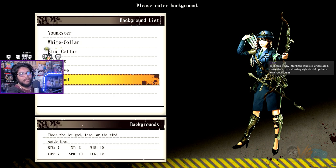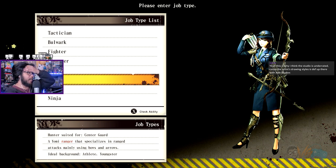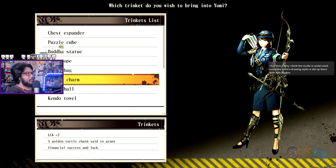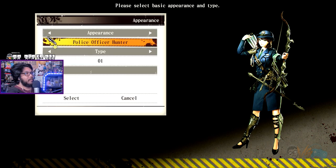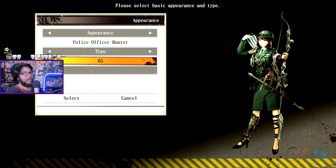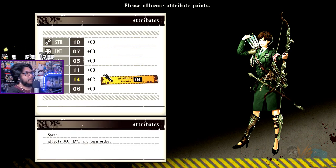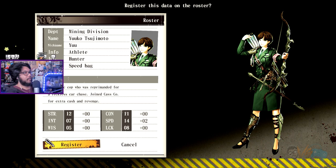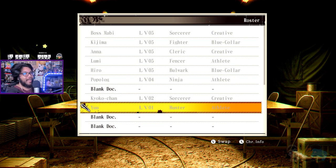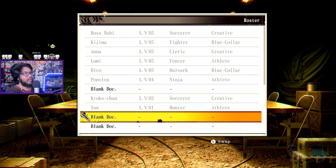I love the art style, it's so good — this game looks amazing, you have to give it that for sure. Athlete — so she's going to be a hunter, specialize in range, bows and arrows. Physical attack — she's going to be a physical attacker. So we have an athlete hunter, a sorcerer, fighter, cleric, bulwark, ninja — I think we're missing the tactical. We're missing a tactical, let's go and do that.